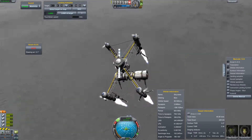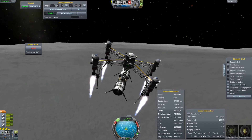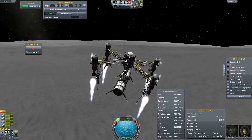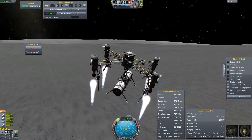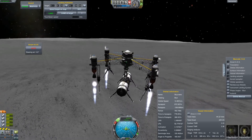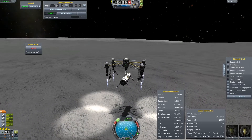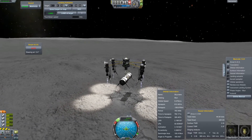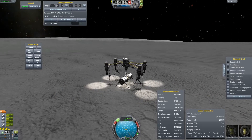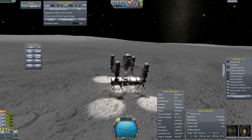Now it's getting interesting — will it rip apart or will we have a successful landing? Coming down still really fast, and there's the last suicide burn. Switch on the lights of course, and let's see if we can drop it down safely. Whoa, don't fall over... and there we are, sitting nice and safe.